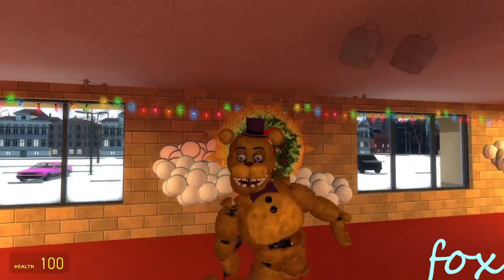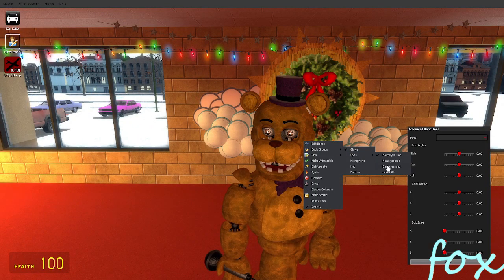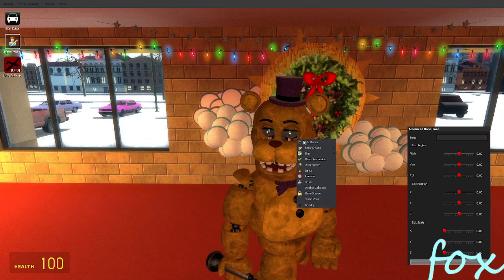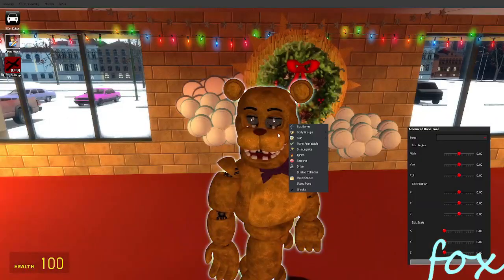Now we're gonna move on to Fredbear. You can add the glow and new eyes, dark eyes, remove the hat, microphone, and buttons. The skin changes the bowtie - well, it changes the hat and bowtie. Yeah, it changed the bowtie. Anyway, that's Fredbear.